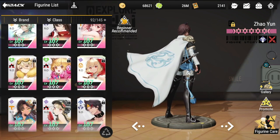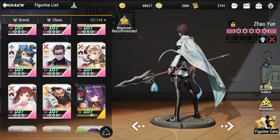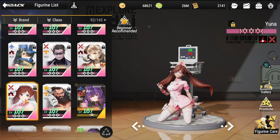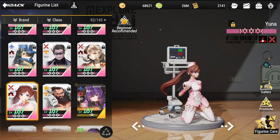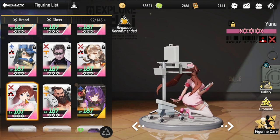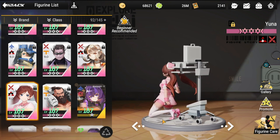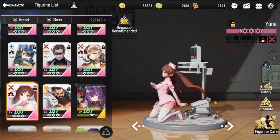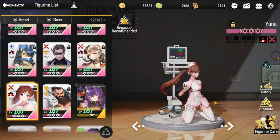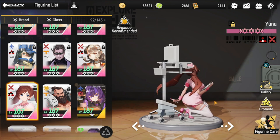That rounds out the top 10 best figures for PVP. Now for a couple of honorable mentions — these figures will most likely only be used in your offensive lineup. It's a risk bringing them in your defensive lineup because the enemy can adjust their lineup, and sometimes they might face a tank they can't take out quickly. First honorable mention is Yuna — her burst damage, especially her ultimate, means she should only be on the offensive side.